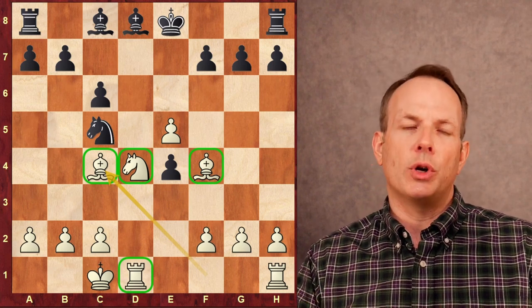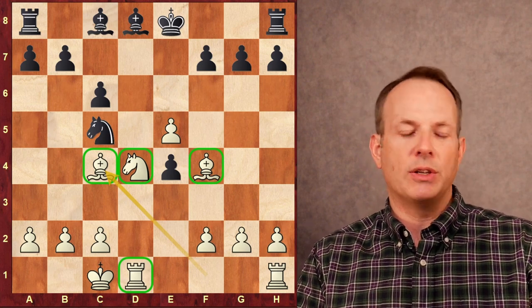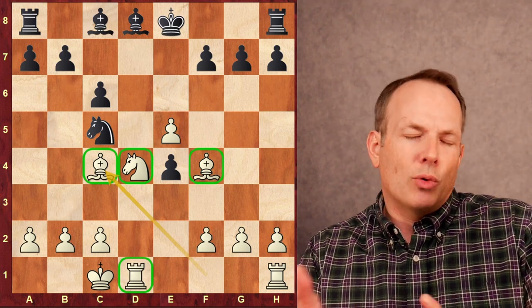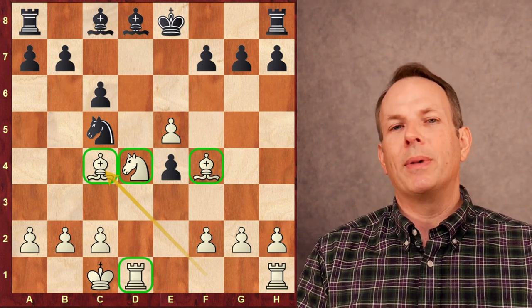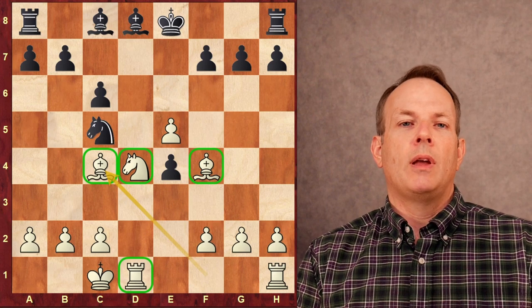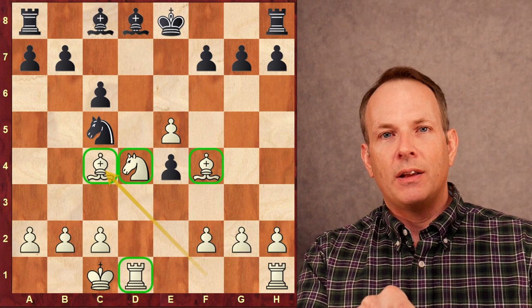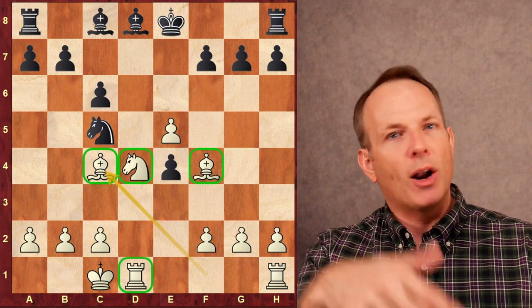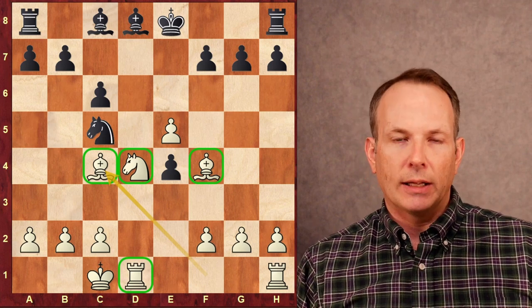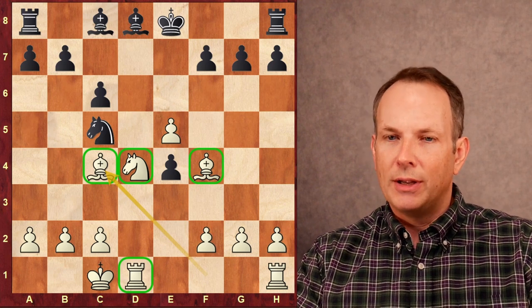You could put this position into a computer and it will say white has about half a pawn, maybe a little more of an advantage — it sees that black doesn't really have any weaknesses and can get away with this kind of play. But let me ask you this: do you really think you can give Alireza Firouzja a lead in development like that and expect to survive, no matter what the computers say? Highly unlikely. Let's watch how the grandmaster uses his lead in development to win this game.